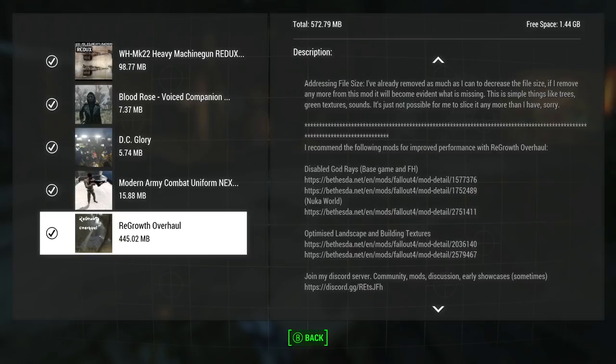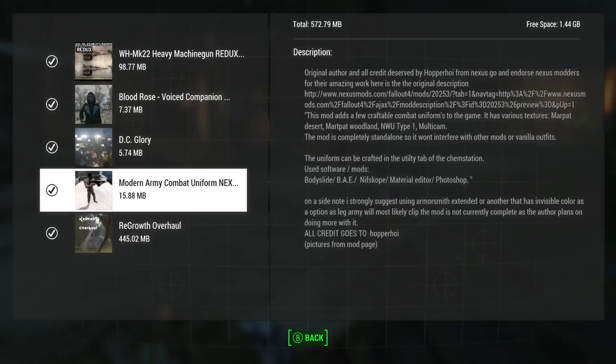It's going to be Modern Army Combat Uniform Nexus Port, ported by BHK1990. And the actual author is Hopper Hoy. Just Hopper Hoy. Alright.